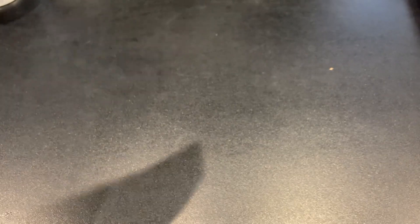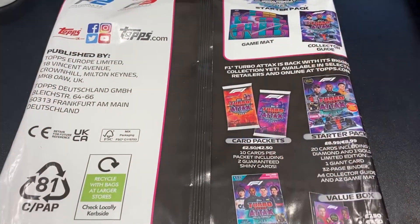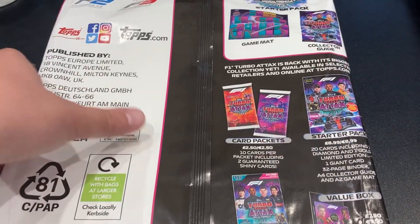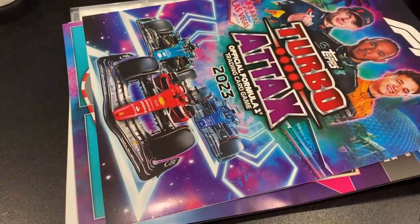The starter pack will contain a collector's guide, a game map, and all that good stuff. We've got 20 cards, a giant card, and a 32-page binder as well. Always love the Turbo Attacks collections - there is the binder there which we'll put together after everything is sorted.